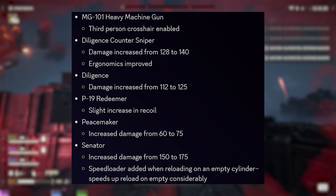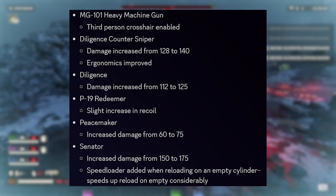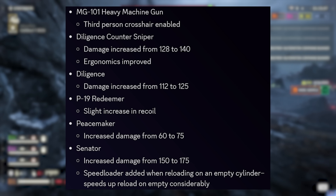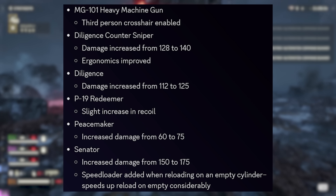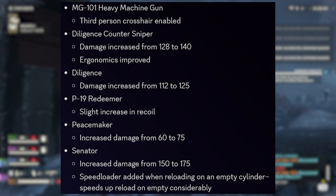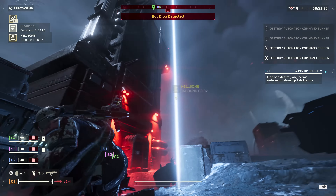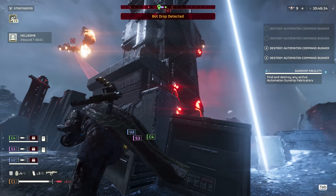The Diligence CS picked up damage from 128 up to 140, along with improved ergonomics. The base Diligence also picked up damage from 112 to 125. The P-19 Redeemer picked up a bit more recoil. Sticking with sidearms: the Peacemaker picked up 15 damage — from 60 to 75 — and the hard-hitting Senator increased from 150 up to 175 damage, along with a speed-loader reload when reloading from an empty cylinder. I love both of these Senator changes — a damage buff and reload buff from empty were both badly needed.